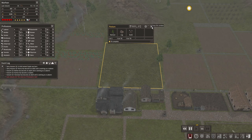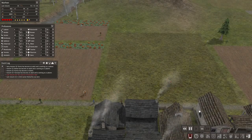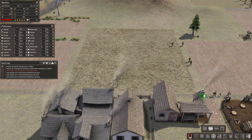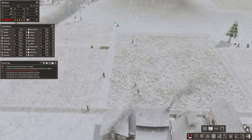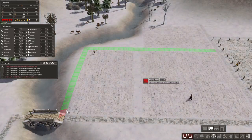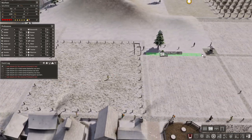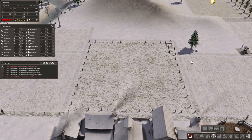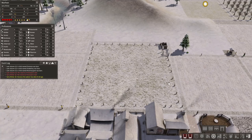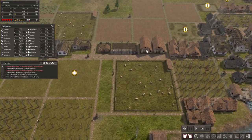I want to continue building another pasture because our current one is already full and I want more clothes. Wool clothes actually cost a lot at the trading post — they are a good item to trade with — so it's a good decision to build this one already.